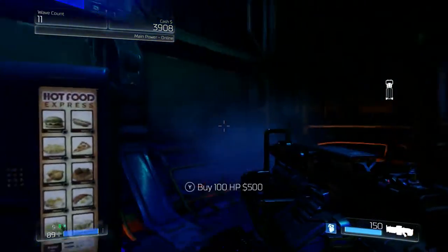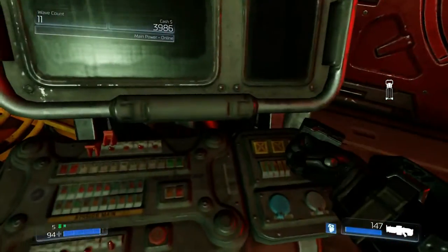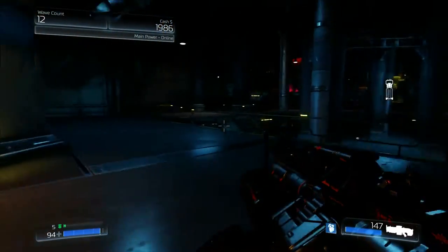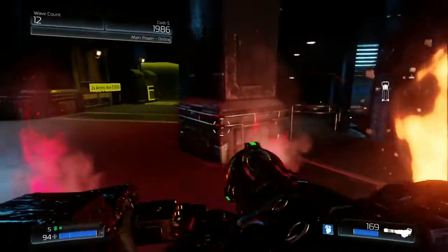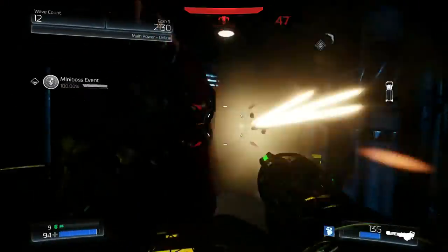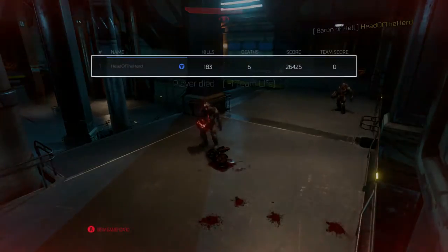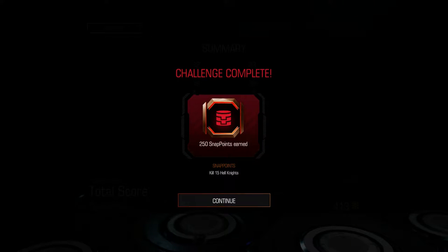This is where I got the chaingun. Buy 100 HP — I actually don't need that right now, which is surprising. Open door — you bet your ass. How big is this place? Haste — I do like a good haste. Stop letting them in! Two times ammo box — it's expensive but you should probably buy it. Oh, there's Barons in here now. Where's that haste at? Well, I didn't make it very far, did I? Oh — challenge completed!